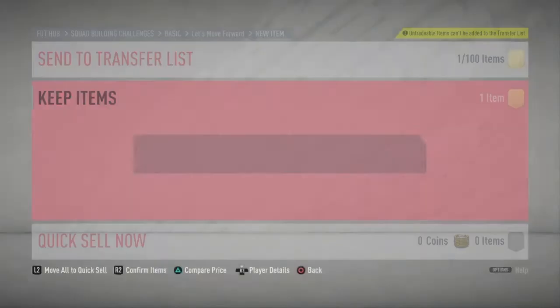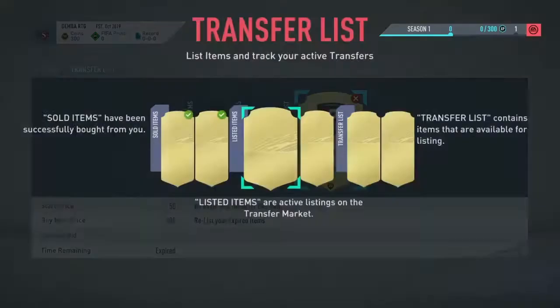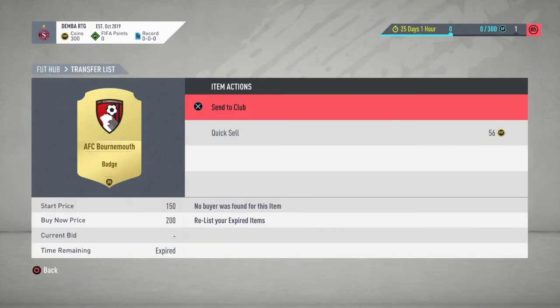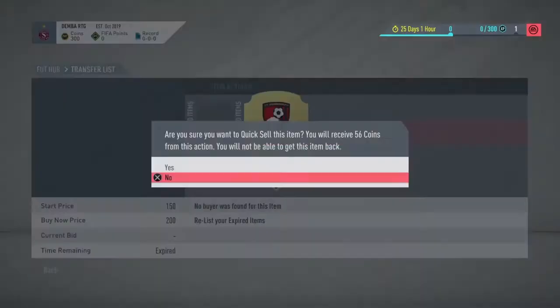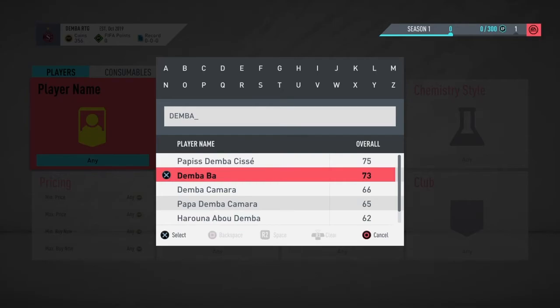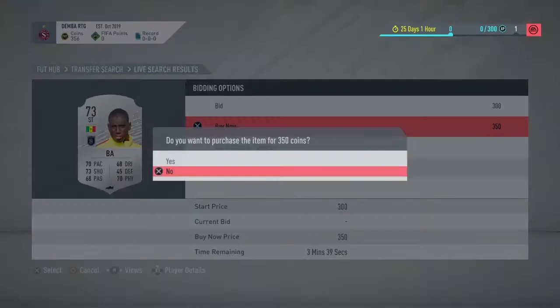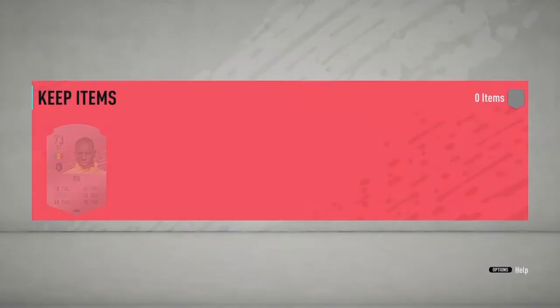Let's just check if the badge sold from yesterday's episode — nope. Let's just discard the badge. I still won't have enough to buy them before, but the price might have gone down in about a day. Let's check how much Demba Ba is — he's 350 coins. Guys, I just bought Demba Ba for 350 coins, that's good.